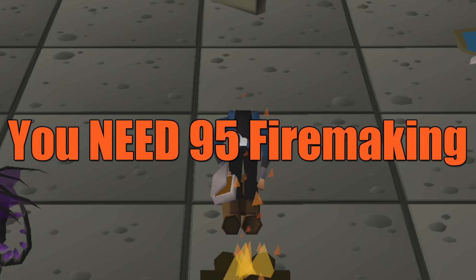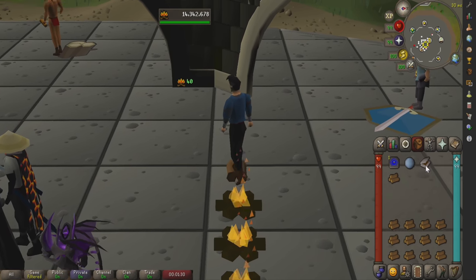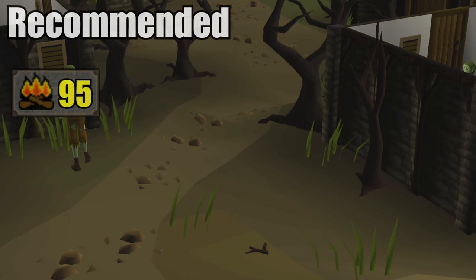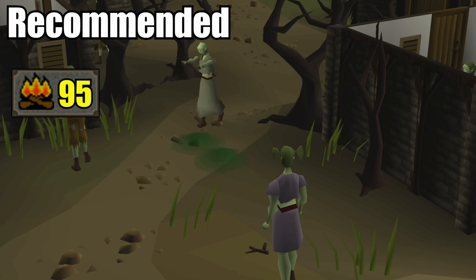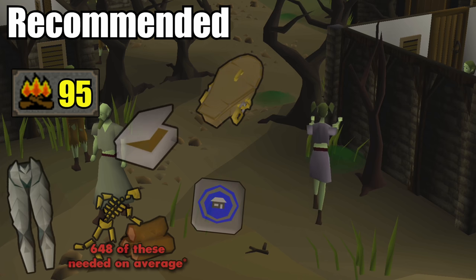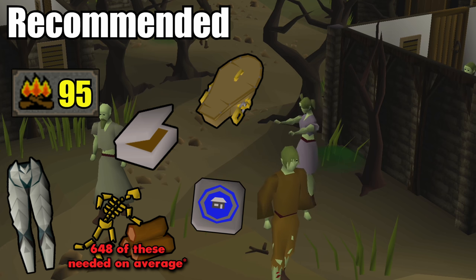You need 95 Firemaking. I know it's a little ridiculous they lock something that helps prayer training behind Firemaking. This is by far the hardest requirement, but honestly, training Firemaking is extremely fast and cheap, and it's usually within the first few 99s a new account might get. Beyond that, you'll need a tinderbox, Mortania Legs 3 or 4, a coffin with some gold locks, some teleport runes, redwood pyre logs, and Urium shade remains.